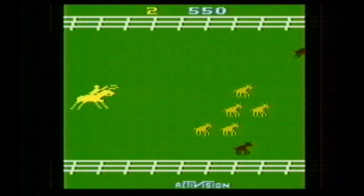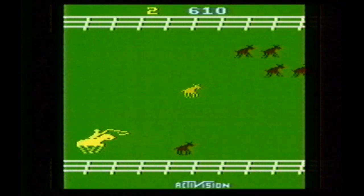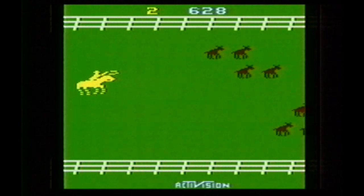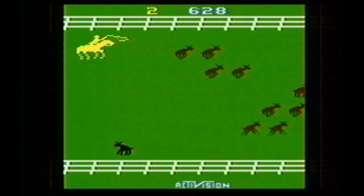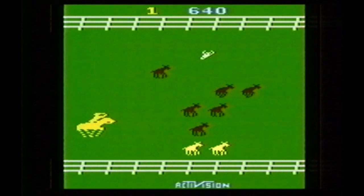I'm playing with the difficulty switch set to difficult — I always forget if it's A or B — the lasso is shorter. You start each game with three lives, and any animals that move off to the left of the screen count against you and you lose a life.